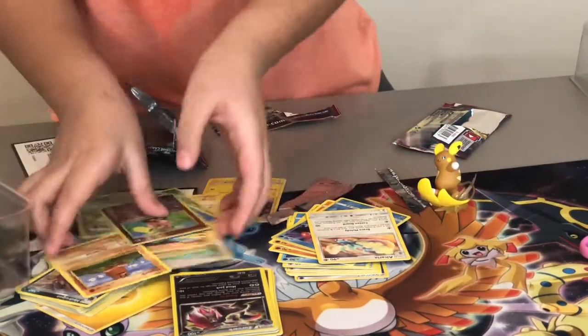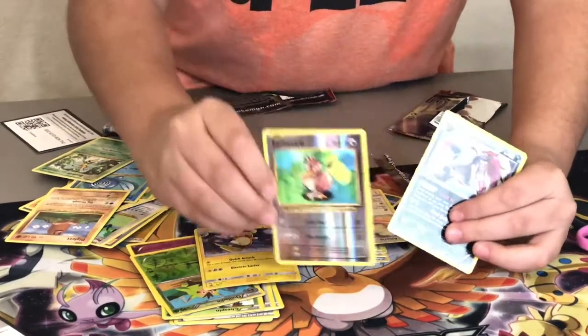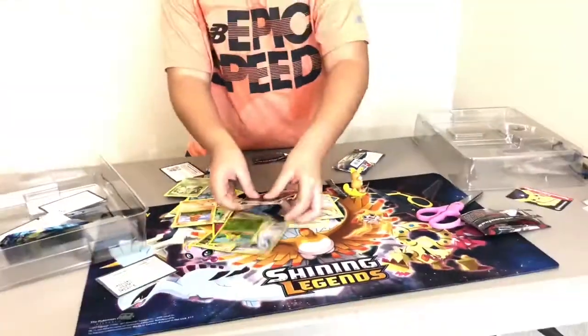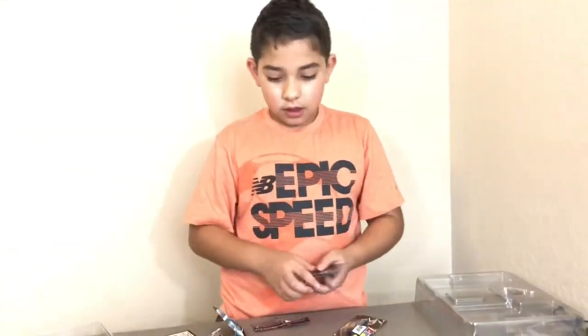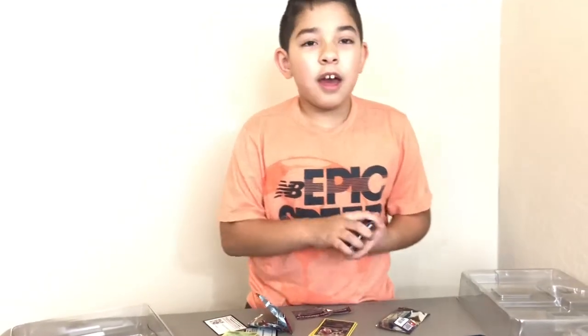So we got some pretty good cards today. You can add them to your collection — Eddie has a huge Pokémon card collection. Here are the great pulls: the Promo Raichu, Farfetch'd Reverse Rare, and Zoroark Holo. That's it for this set — it came out yesterday, which was Friday the 19th. Make sure to like, subscribe, and comment. Follow our videos on Tuesday, Thursday, Saturday, and sometimes Sundays. Bye!